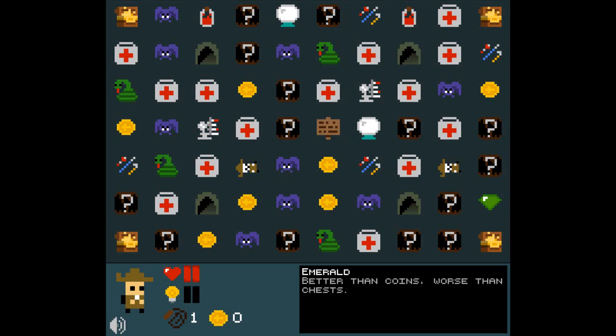Hello, friends, and welcome back for another episode of Indie Impressions. My name is Nick, and today we're going to be checking out Ernesto, a quick RPG by developer Daniel Ben.